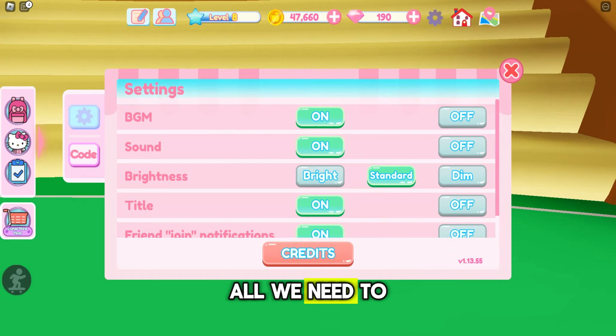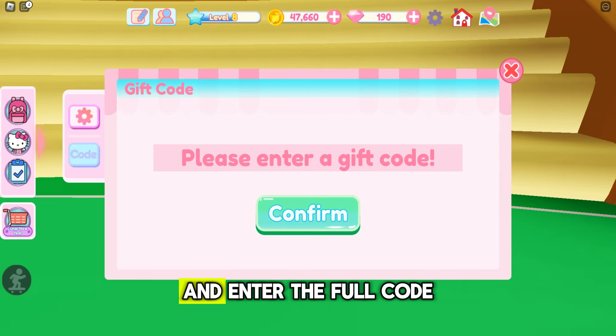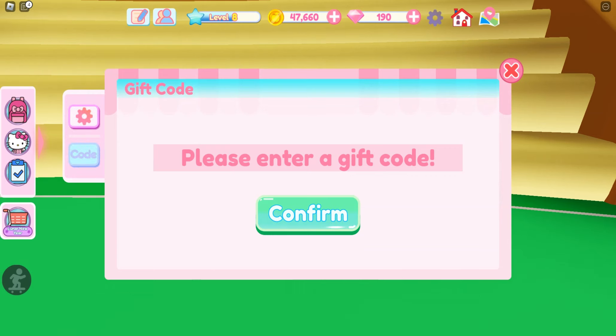All we need to do now is combine them and enter the full code to unlock our Marumo Fubiore birthday gift.